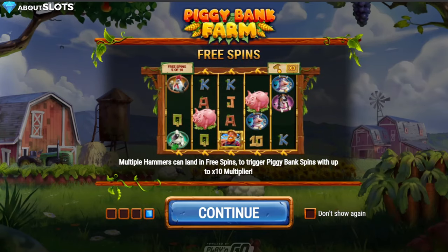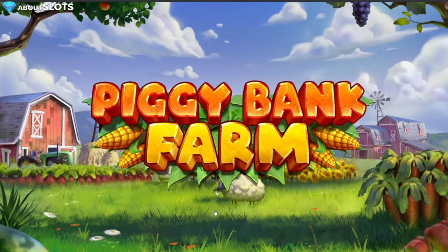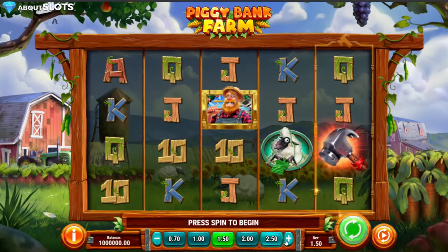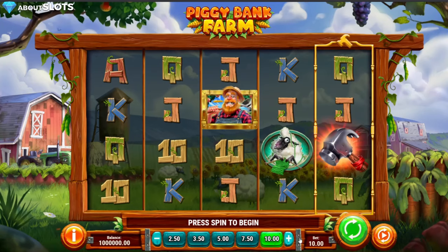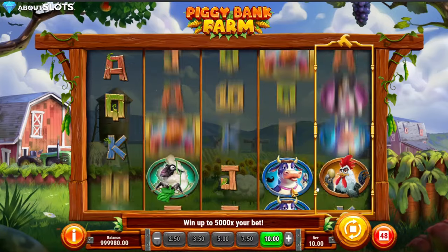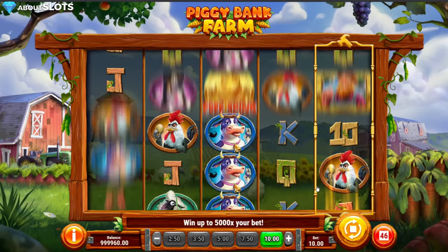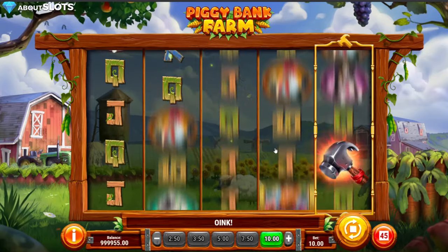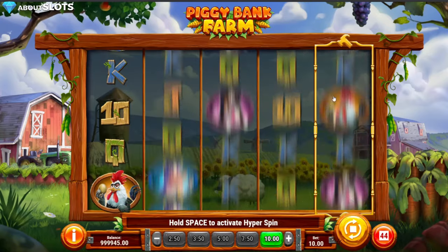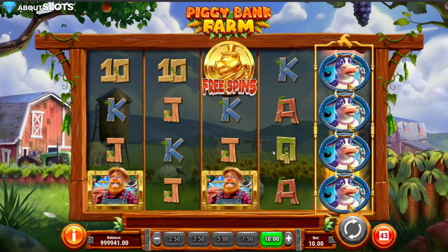5000x is also the max win of the slot. The free spins themselves are all about landing hammers as well — they're not really that exciting in terms of line hits or anything like that. We're not even going to look at the pay table because this game is pretty simple: land a hammer — you see them passing by on the last reel — or land scatters on reels one, three, and five. You see the golden free spin coin here to get free spins.